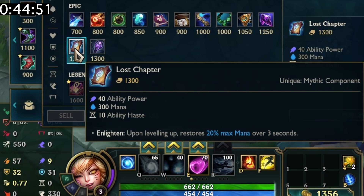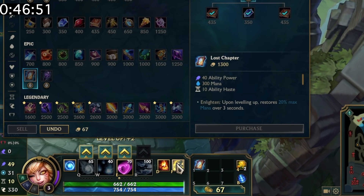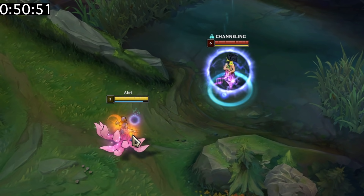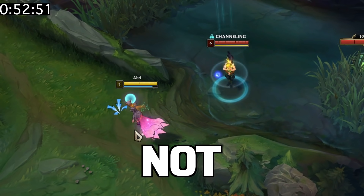You can hit the undo button to refund your item for full gold. Also, you can sell items in your inventory by right-clicking once. If you're unable to break a shield, then the champion's recall will not be stopped.